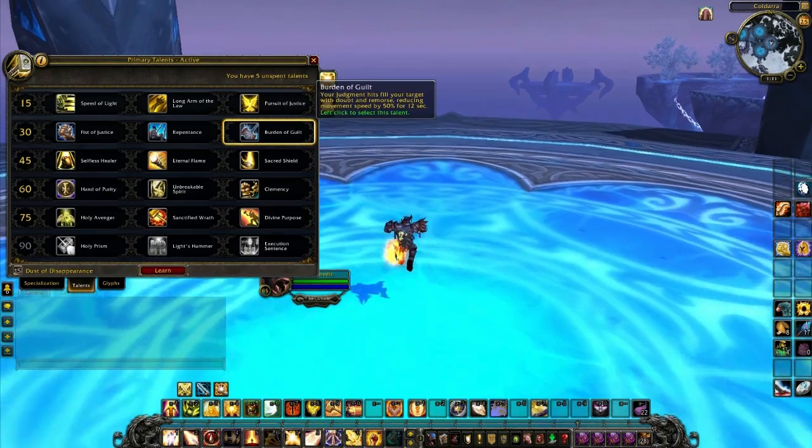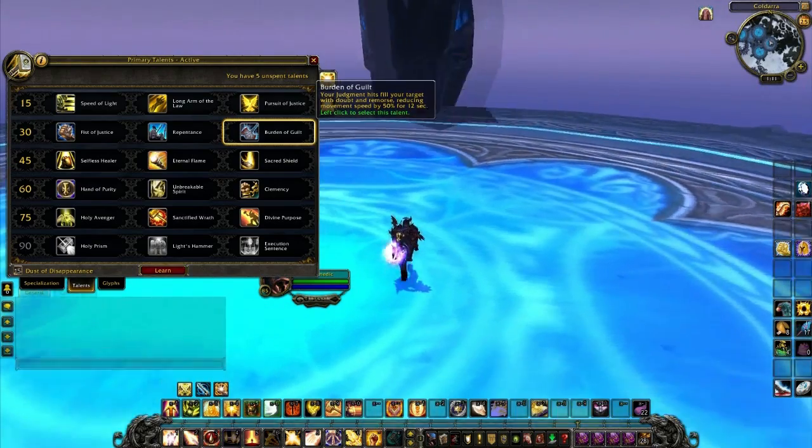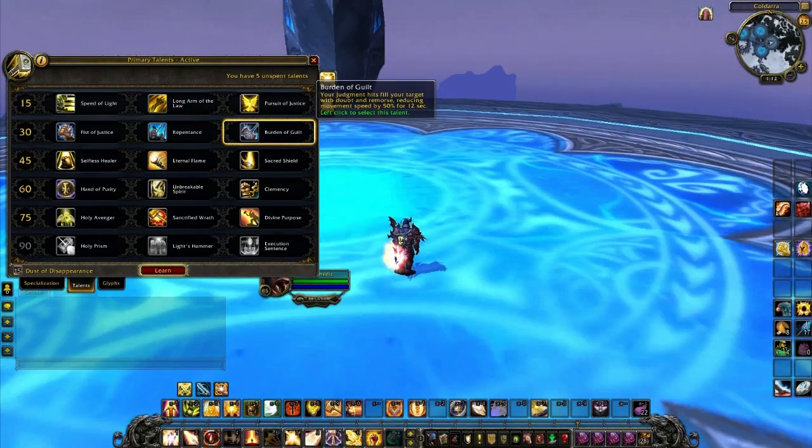Last in the second tier we have Burden of Guilt. Your Judgment hits and fills your target with doubt and remorse, reducing movement speed by 50% for 12 seconds.